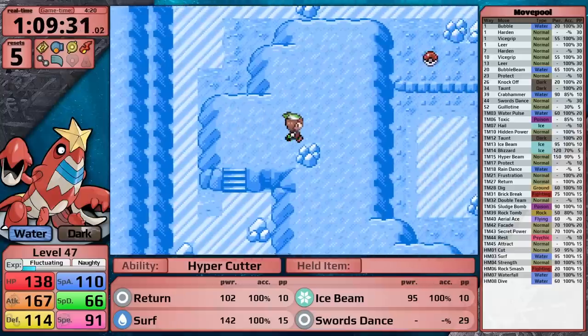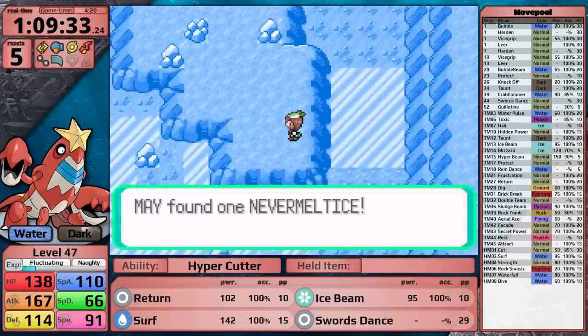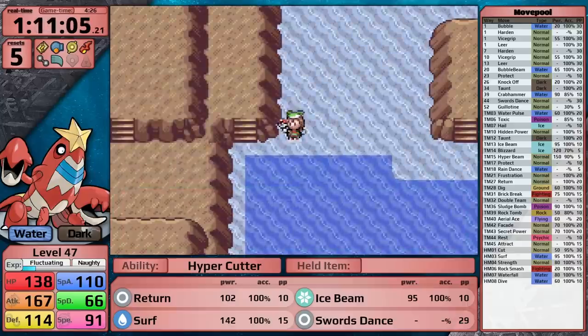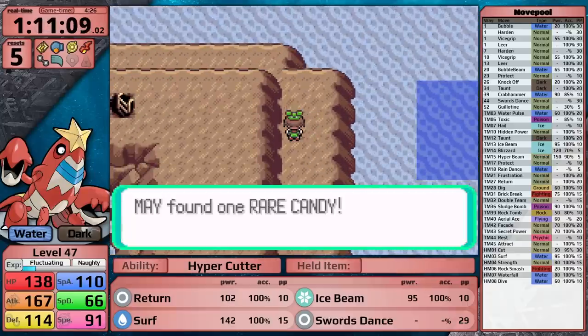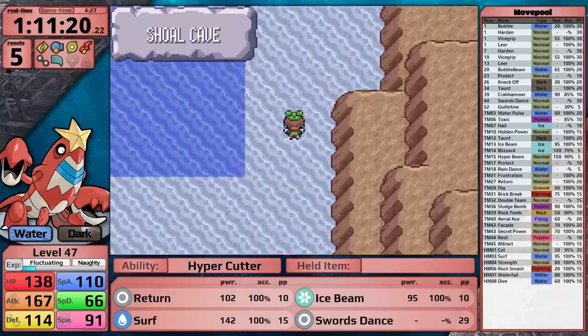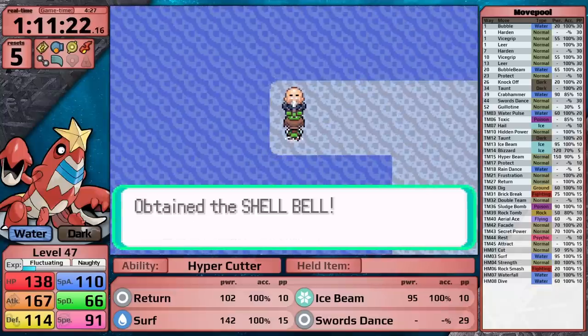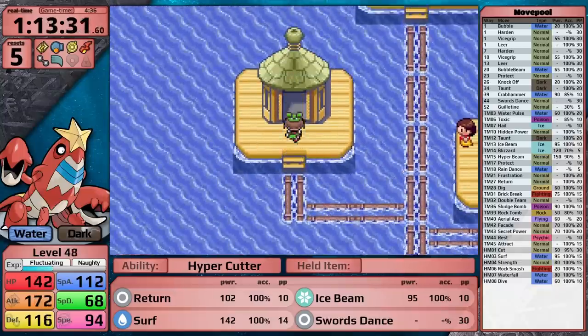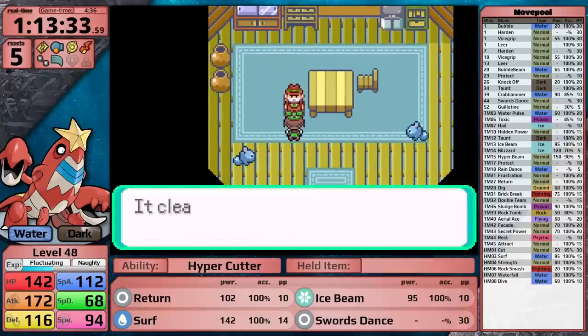I head over to Shoal Cave to pick up some important items. I grab the Never Melt Ice to boost Ice-type move damage, which will be useful later for Drake. It also gives me access to an extra Rare Candy, as well as the Shell Bell — a fantastic item that lets your Pokemon gain back health every time it deals damage. After that, I take the trip to Pacifidlog Town for the Fly location and a second Return TM for moveset flexibility.